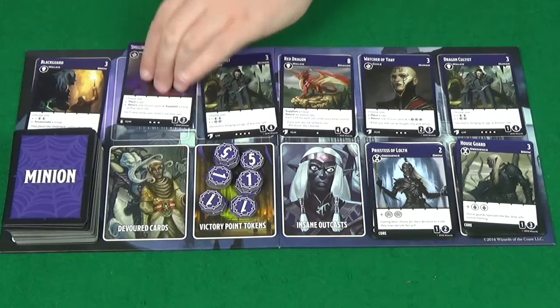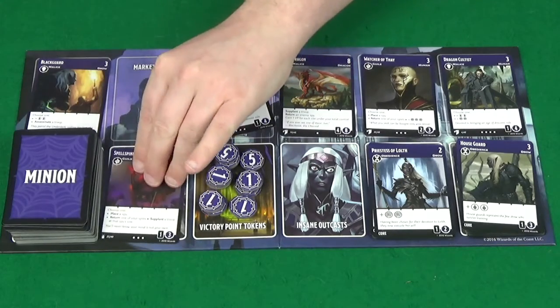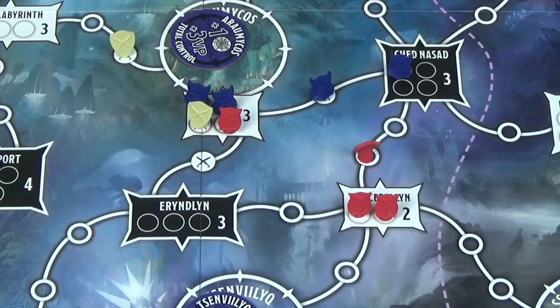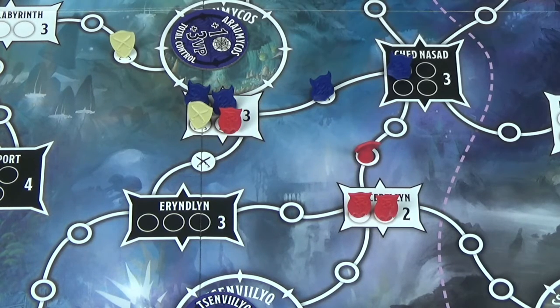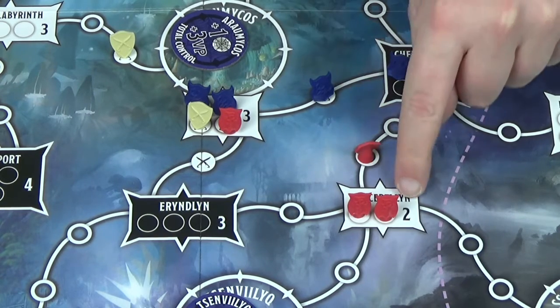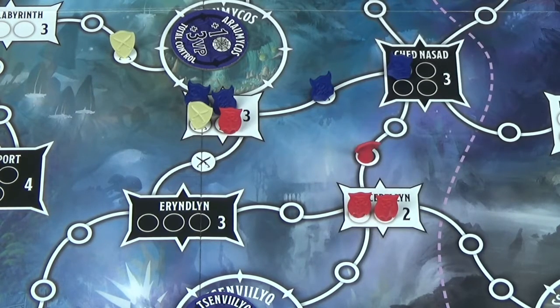Whenever a card is devoured, you will place it into the devoured cards section of the market board. Now let's talk about controlling sites, partly for gaining influence each turn but also for end game scoring. The numbers on sites represent how many victory points you'll get at the end of the game for having control of that territory — they have no effect during the game.